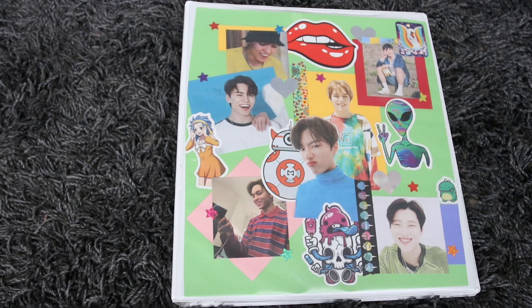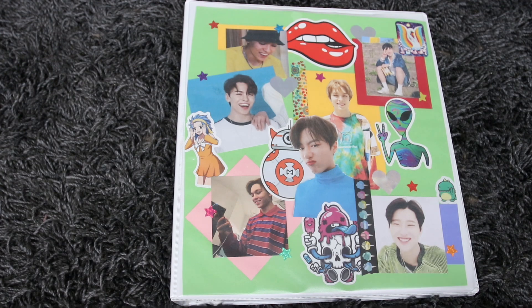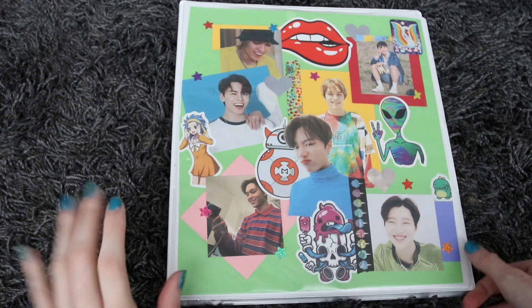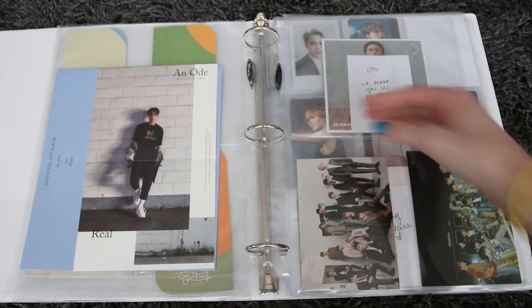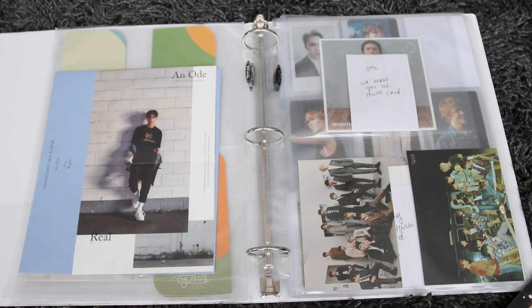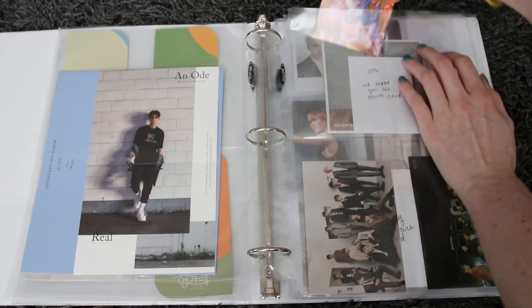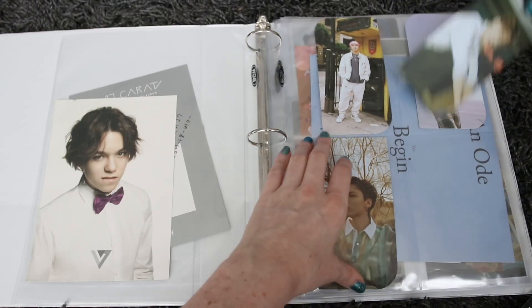Hello! This is another clip in my sorting photo cards video — and this is actually a really exciting clip. I have something to put in every binder today. We're starting with the Vernon and Singen binder. I'm going to put two things in here. First is the You Make My Day kino postcard — oh, that doesn't fit there. I'll put the group one here. And then I have Vernon's NET bookmark finally, so that's complete — about damn time.